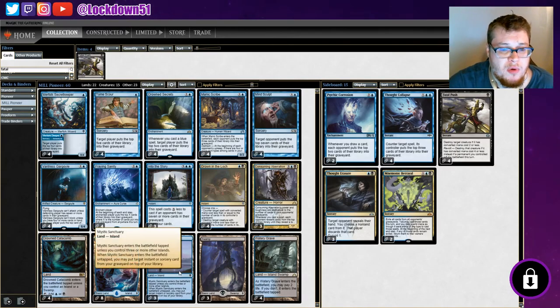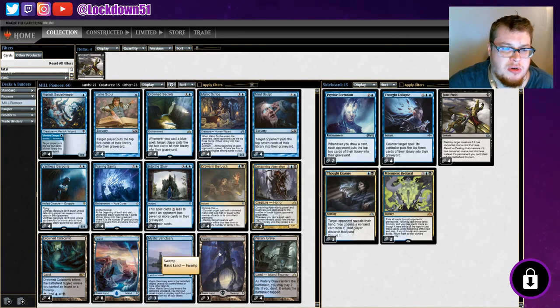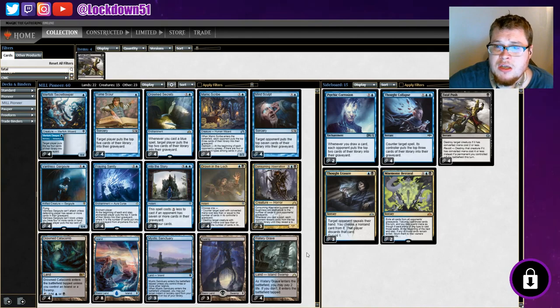As far as our mana base goes, we've got four Drowned Catacombs, eight lands, three Mystic Sanctuaries — I want to keep putting our instants and sorceries back on top of our library. Our Mind Sculpts and Tome Scours are going to come back on top, so I have three of them in there. Maybe it's even worth having four, but I didn't want to overload with tap lands. We've just got three Swamps and four Watery Graves.